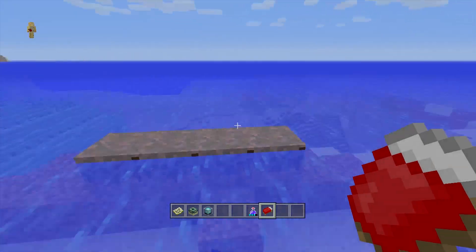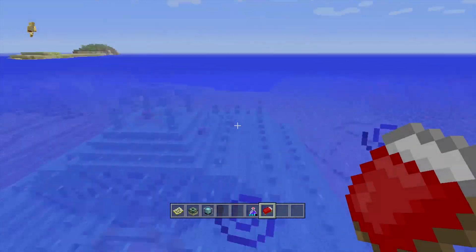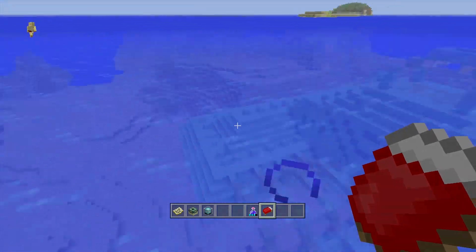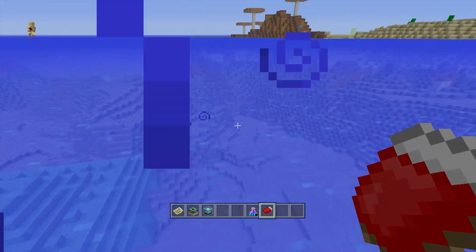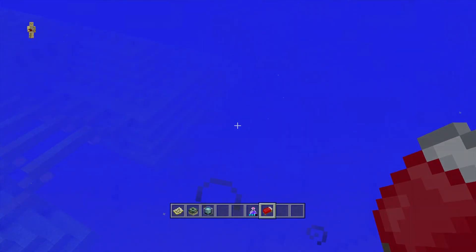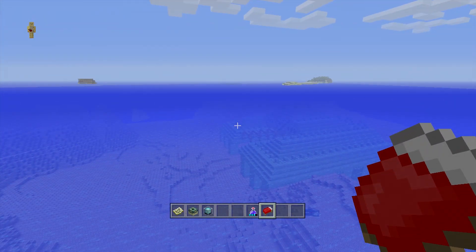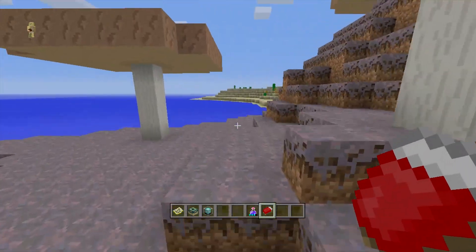The other reason I love this mushroom biome is that just about 50 blocks away there's an ocean monument. That means you can use the mushroom biome as your base for attacking the monument, or build a bridge directly from here to attack it while still having access to land. Mushrooms and guardians — two mobs that can only be found in particular biomes which don't spawn in all seeds — both right next to each other. Isn't that great?